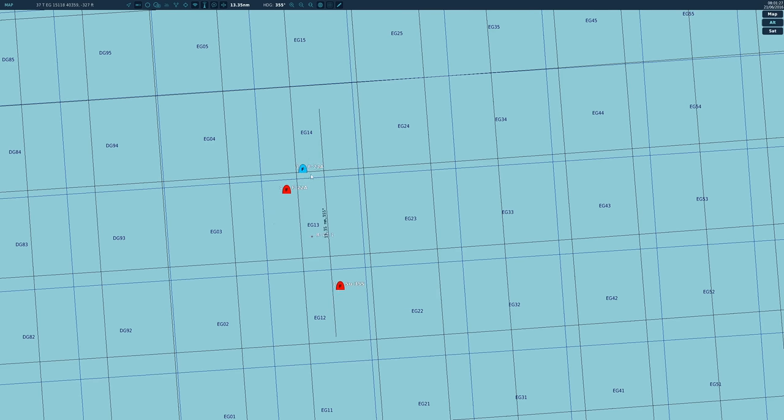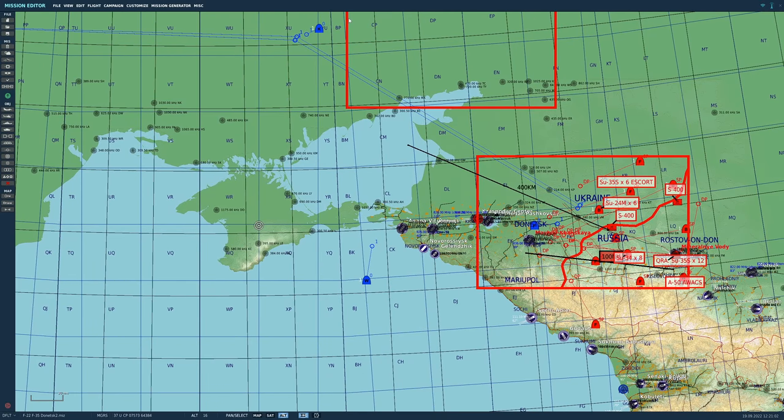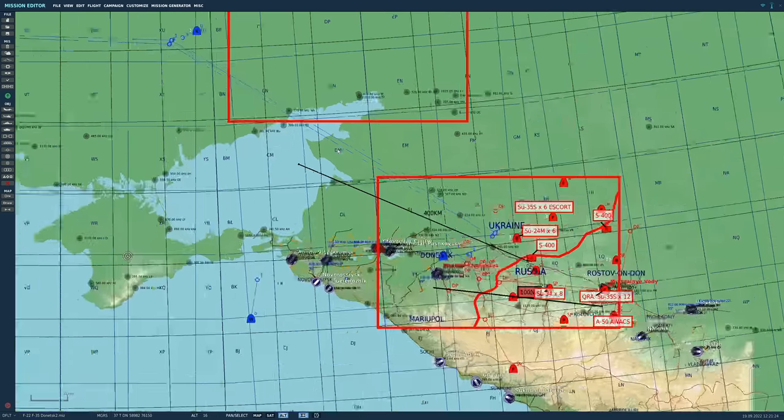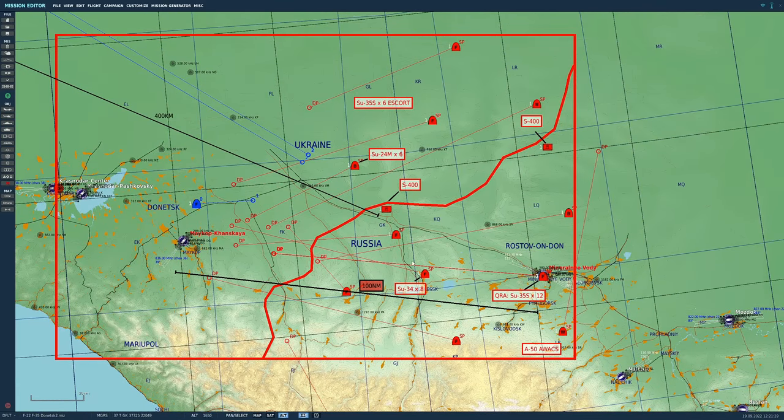Now let's talk about today's mission. Our simulation covers a 250-by-150-mile box, with Mariupol, Donetsk, and Rostov-on-Don represented. We've translated the area 200 miles southeast to use actual modeled terrain instead of flat grassland. Here we have the Ukraine-Russia border, with Russian fighter-bombers incurring from Russia and attacking fictional positions around the Donetsk region.